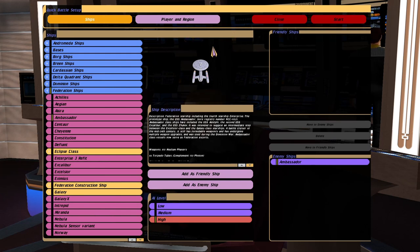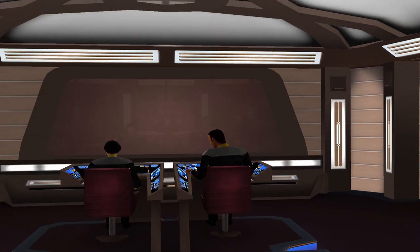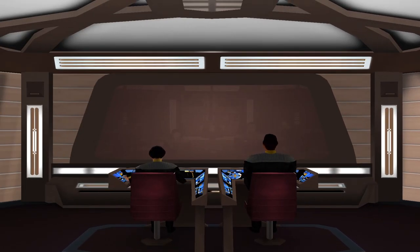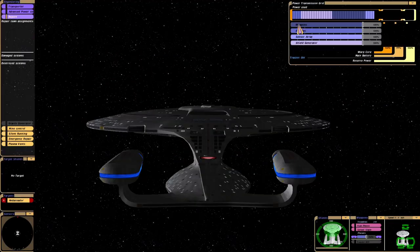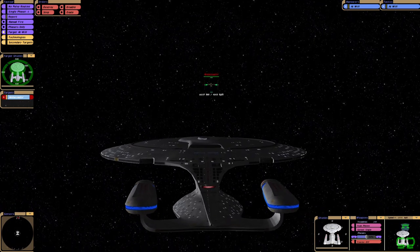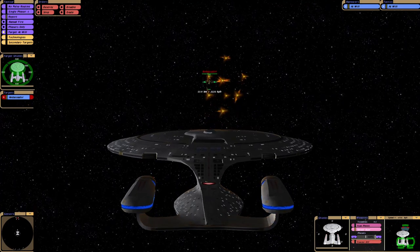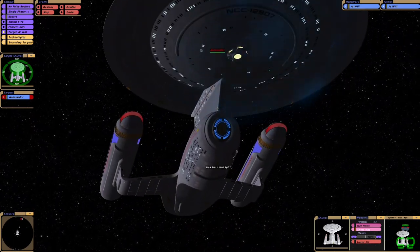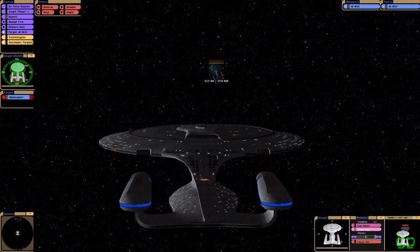Hey guys, RetroBadget here. In this video I have another viewer request, and it was for the Enterprise D to face the Enterprise C, but the Enterprise D has no shields. Now I've done this with the Sovereign class and it did really well because it's got armour. The galaxy class version I'm using doesn't have armour, to my knowledge, so this should be quite interesting. It might be a relatively even fight because the time difference between the Enterprise D and C isn't that great — as we all know the Enterprise C was destroyed quite early in its life.